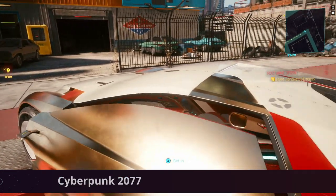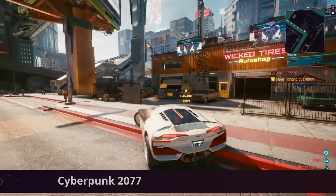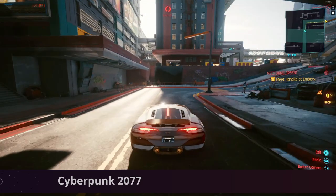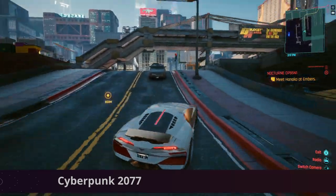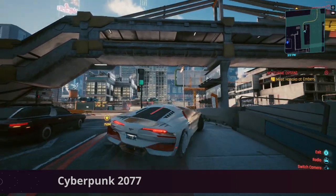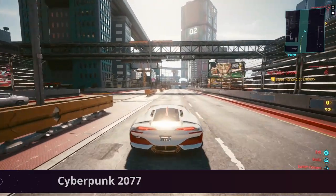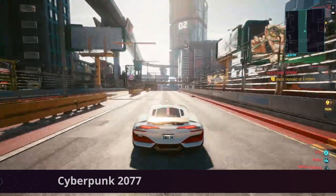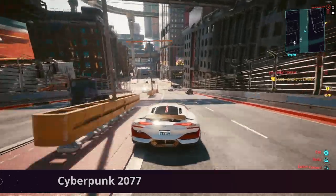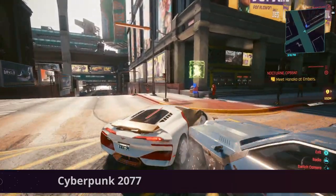First of all we've got the big release recently of Cyberpunk 2077. Cyberpunk 2077 is an open world action adventure story set in Night City, a city obsessed with power, glamour and body modification. You play as a mercenary outlaw going after a one-of-a-kind key to immortality. This is an absolutely epic game and a great open world adventure, highly recommended. Cyberpunk is available on Steam, GOG and Epic stores, all available through GeForce Now.